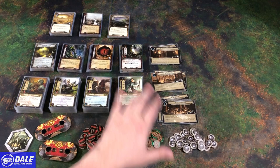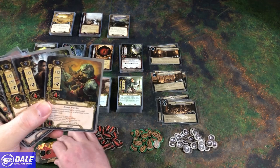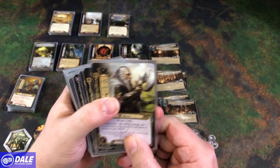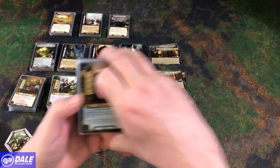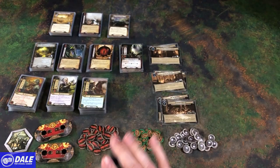Then we have four starter decks highlighting the four different spheres of influence. We have Tactics with Thalin, Legolas, and Gimli as the heroes. Up top they have their cost and threat for starting the game, then stats for progressing, attacking, defending, health, and special abilities. Then Leadership with Glowenn, Theodred, and Aragorn. Spirit with Dunhere, Eleanor, and Eowyn. And Lore with Beravor, Glorfindel, and Denethor. That's all the components.